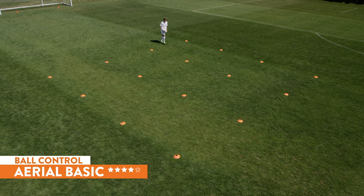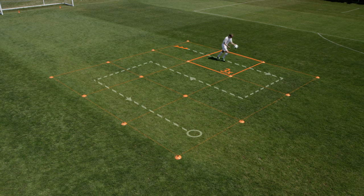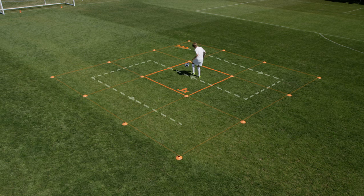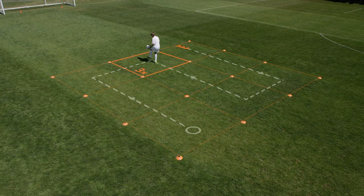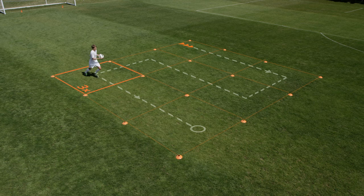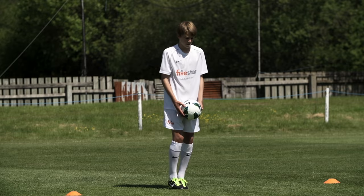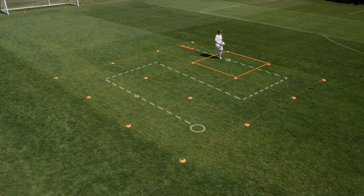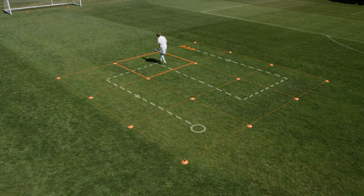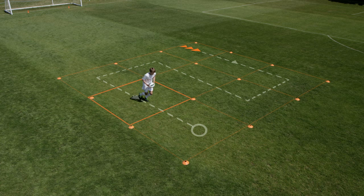Aerial basic. Begin with three touches with your right foot in each square. Catch the ball and move to the next square. Complete all nine squares. Second set is three touches per square with the left foot, all the way through. The next set, three headers in each square. Your full set will be left-right, two touches in each square. Next, right-left for two touches. Finally, four touches with alternating feet through all nine squares.